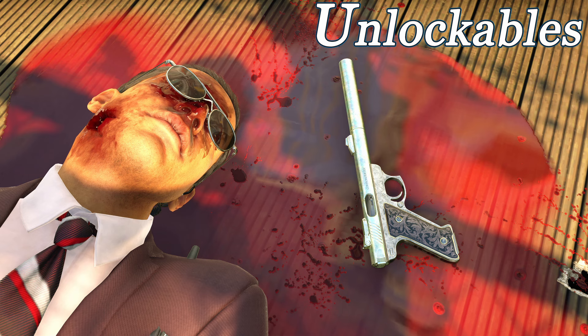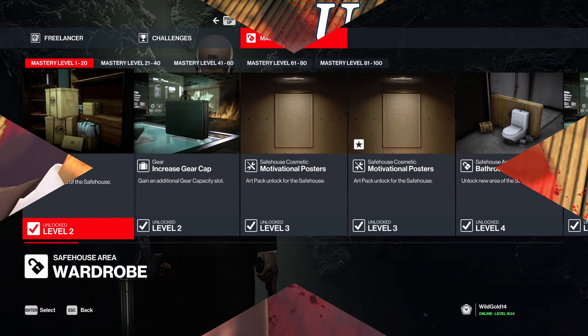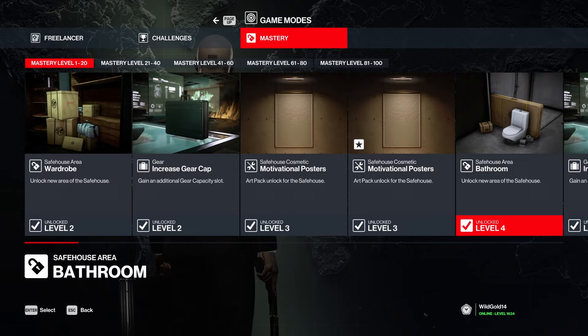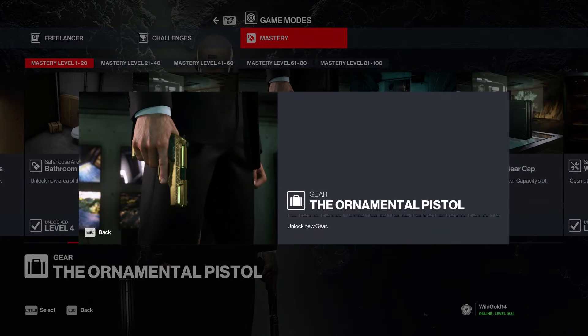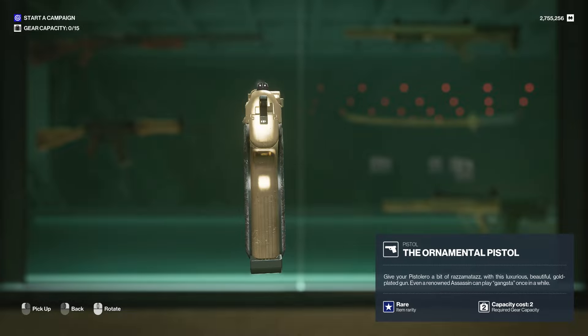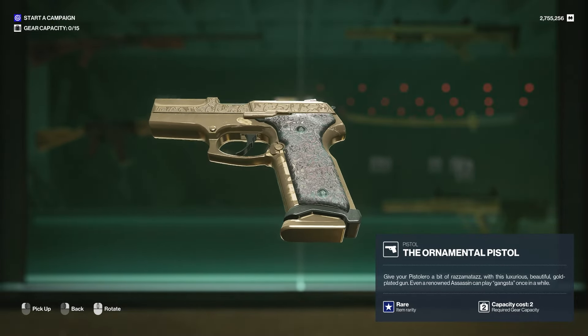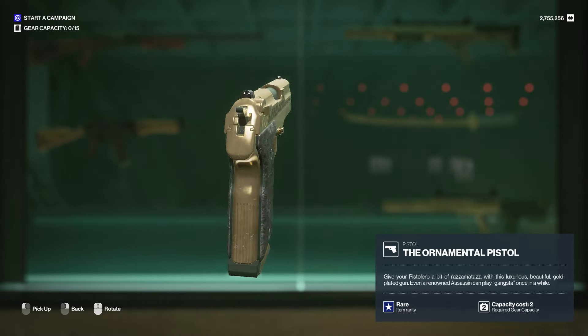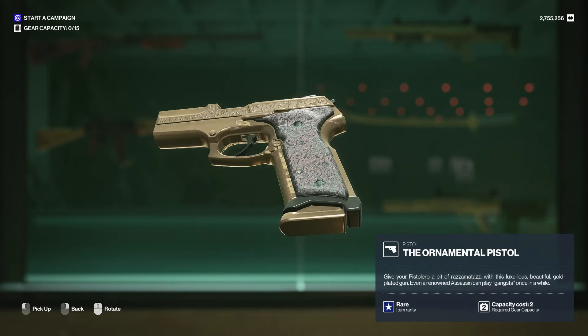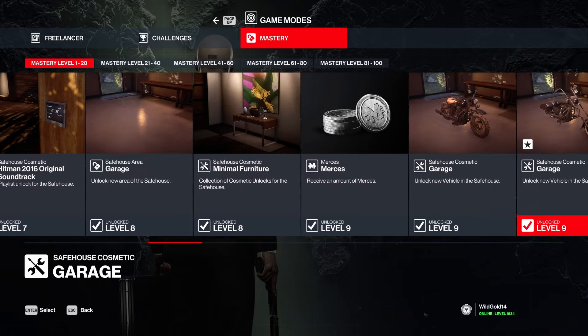Now we're on to the unlockables. There are quite a few of them, so I'm not going to spend time on every single thing - it would literally take an hour. Instead I'll focus on the things that matter. The ornamental pistol is cool looking but unsilenced, which means it's no good. You can just take an unsilenced pistol from a garden instead of wasting a gear slot, so there's no point.